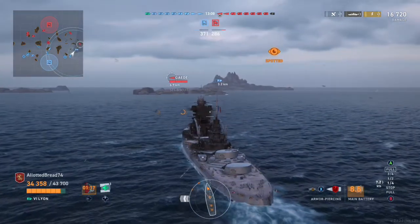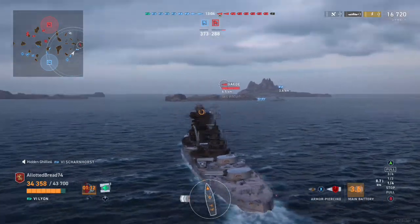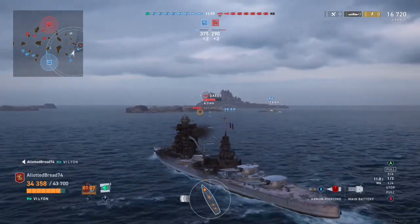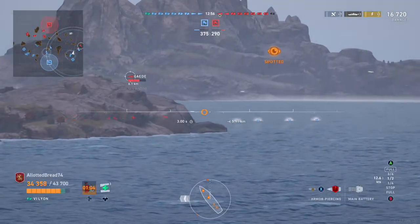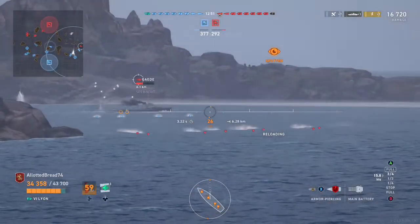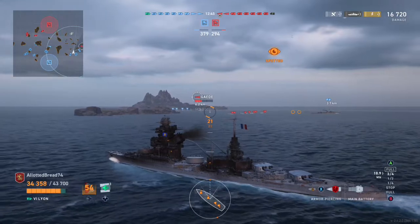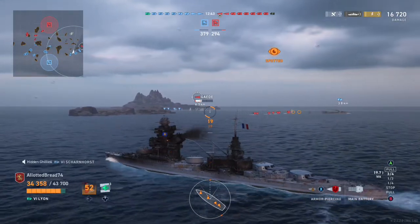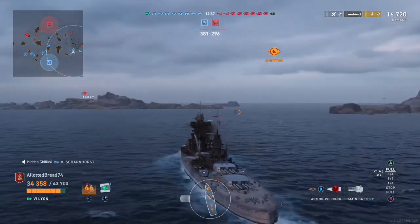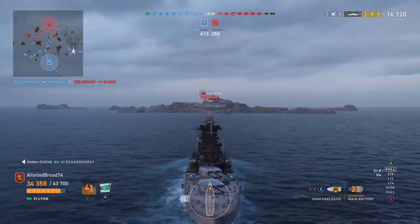Then a Gaede gets spotted over here — he was firing from behind the island trying to set me on fire. But this Leander picked the wrong fight. The Leander may only shoot AP but at close range that AP really hurts him, and as you can see he just gets all his health taken away.